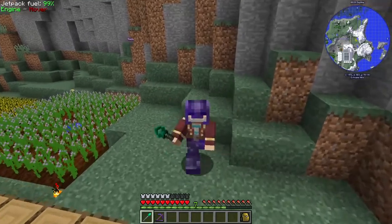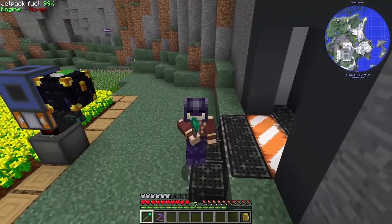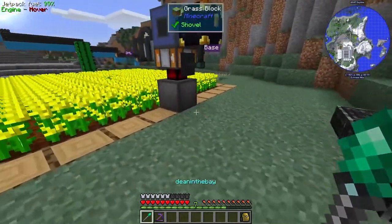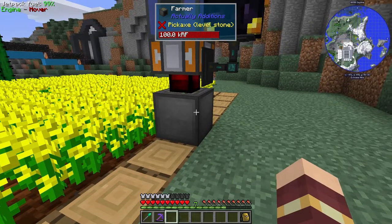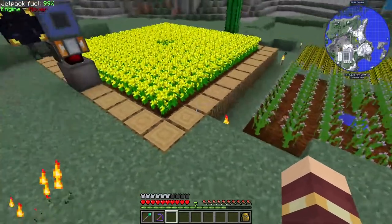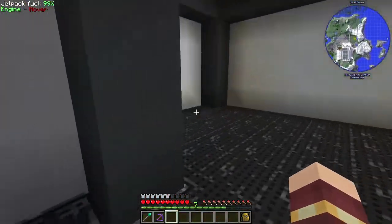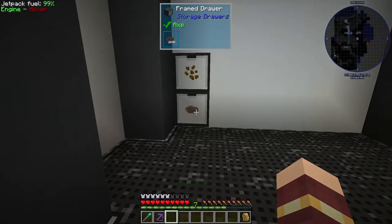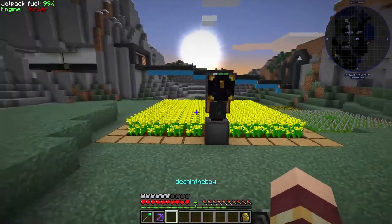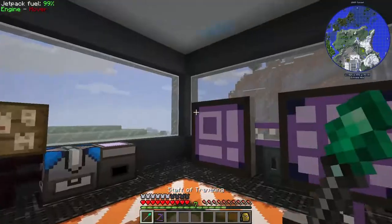Hello everyone, welcome back to OmniFactory episode 14. As you saw in the pre-roll, I have just finished — well, I made this probably a day ago in real life — and it's already filled up this drawer. This drawer doesn't have any upgrades or anything, but it already filled up with canola seeds, so I'm going to quickly go over and grab some upgrades.